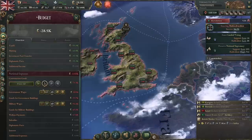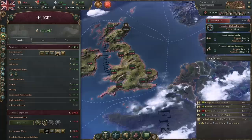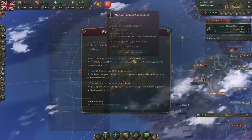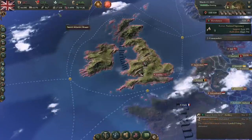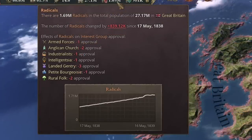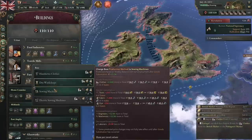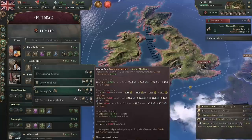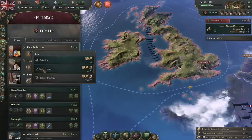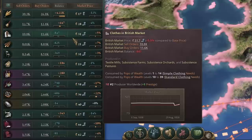We're losing money quite fast, so we're going to decrease government wages and military spending, and put our tax up just one notch for a little bit to build up our reserves. We've dropped to about 2.6 million in reserve. We now have multiculturalism — no cultures are discriminated against — so hopefully our radicals drop. They're starting to plateau. We just unlocked sewing machines, which will allow us to produce 2,000 more clothes in total. We're also getting mechanized workshops so we can produce more clothes and furniture per person. Just changing those has really helped.